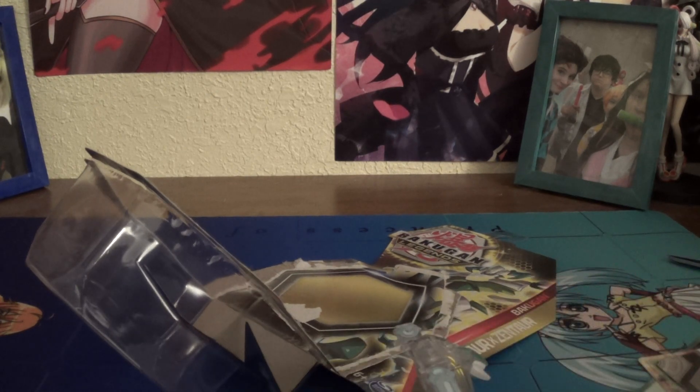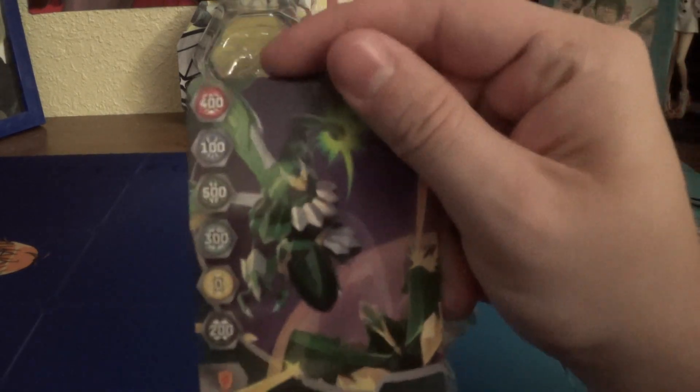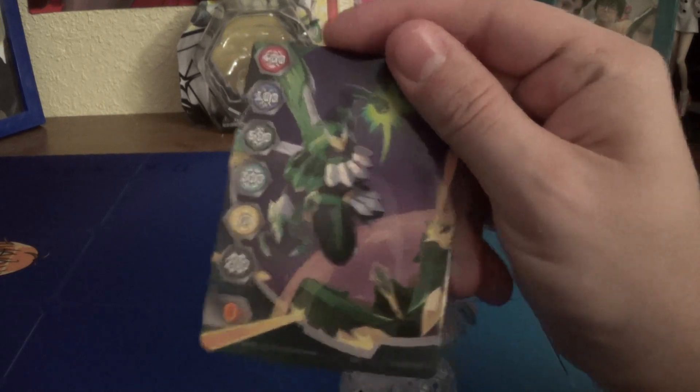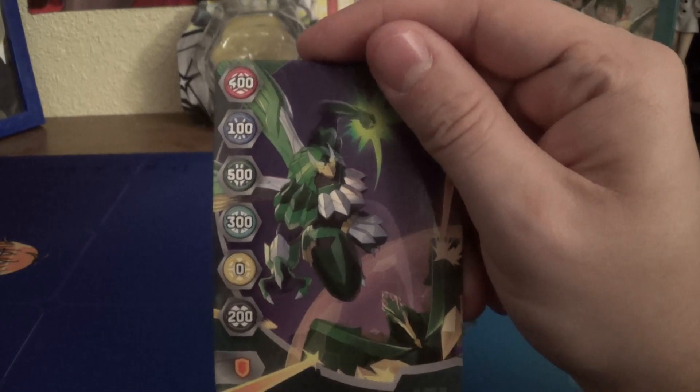There we go. We'll just take a look at our Gate card real quick — I think this is actually pretty new, I believe. Just got Felcron, and I believe that's Talon there. So there's all the stats there.